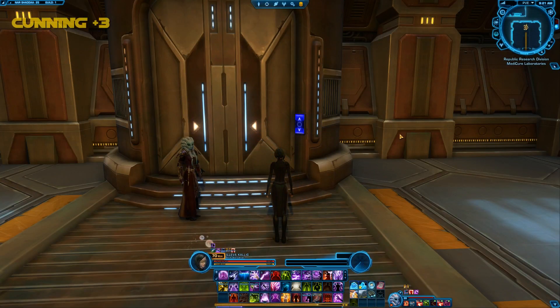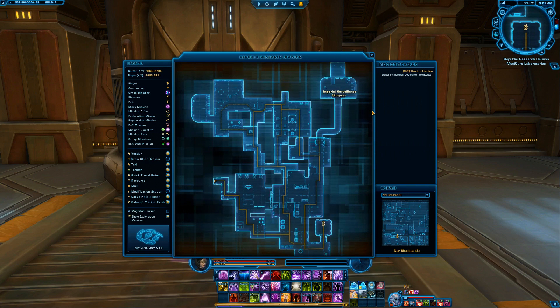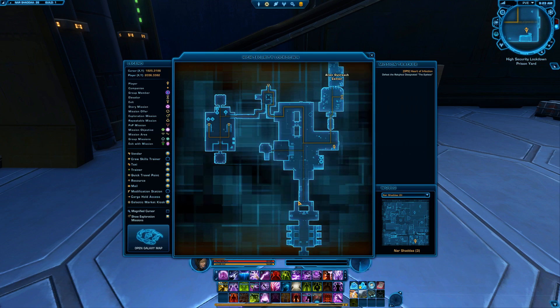Next Datacron will be Cunning. This is in the Nar Shaddaa Bonus Series area. If you haven't been here before, you will fly in on this platform at the Upper Industrial Sector. Instead of going into the mission area, take a left turn into the Republic Research Division, find your way down to the elevator, and go to Network Security District. Once through the elevator you have to move all the way down the map, take this entrance into High Security Lockdown, and go to this corner where we are now.